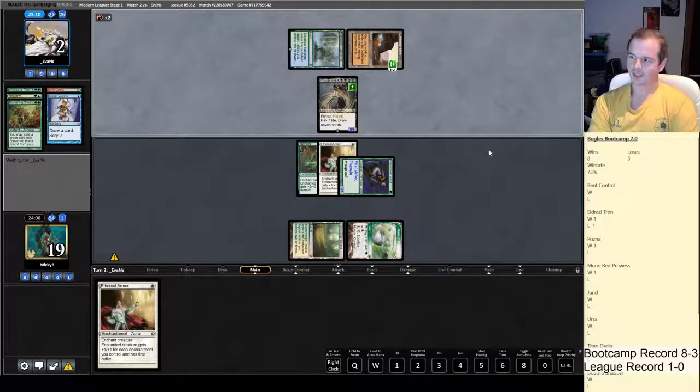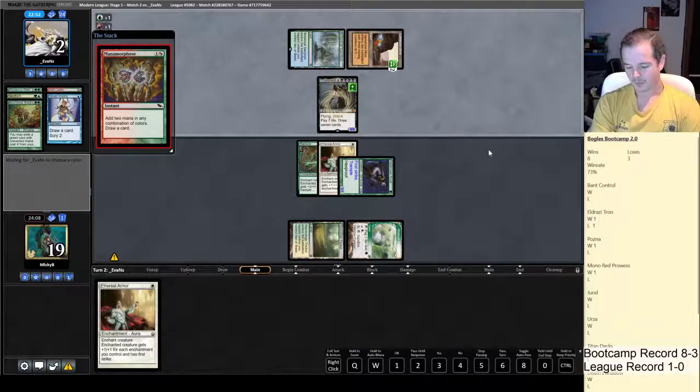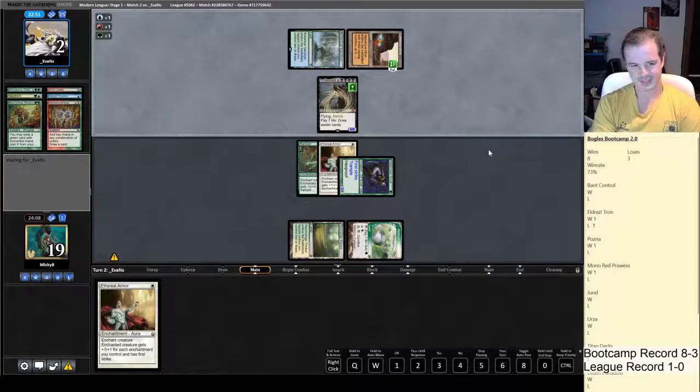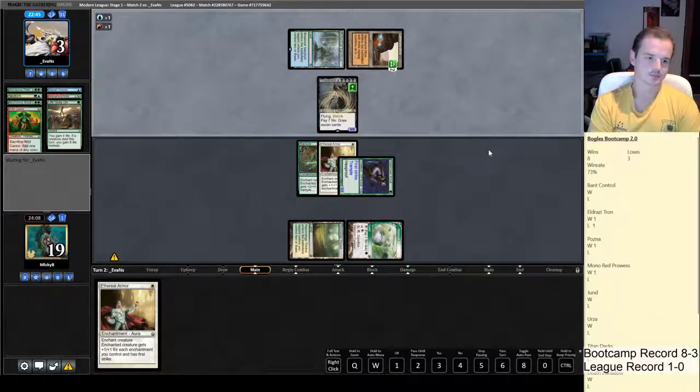Unless they miss the sequence, we've just lost this. Has anyone got any good sideboard cards against Neoform that aren't Mana Tithe, Grafdigger's Cage, or Gaddock Teeg? Gaddock Teeg and Suppression Field are both two mana and they're pretty bad on the draw — okay on the play, but not on the draw.